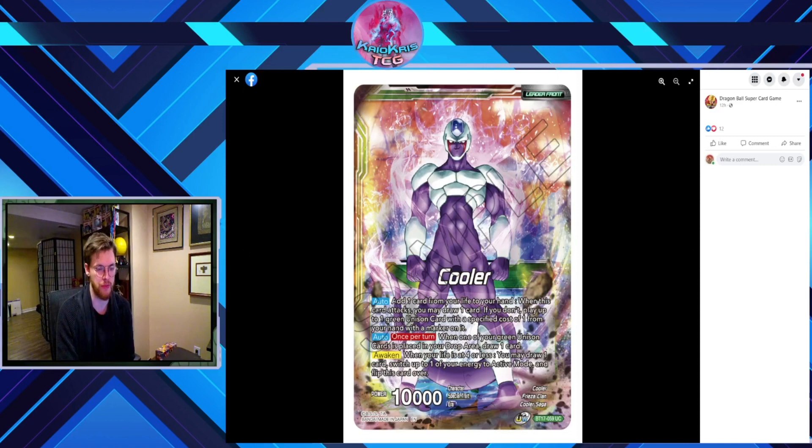So, Cooler — auto: add one card from life to your hand when this card attacks. You may draw a card; if you do, play up to one green unison with a specific cost of one from your hand with a marker on it. Second auto — once per turn: when one of your green unison cards is placed in your drop area, draw one card. This doesn't say once on your turn — it says once per turn — so basically both turns, if your unison goes away you get to draw a card.